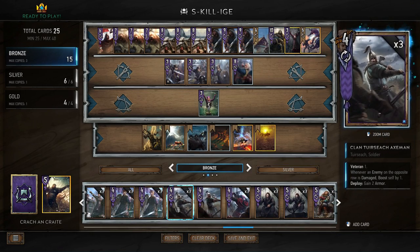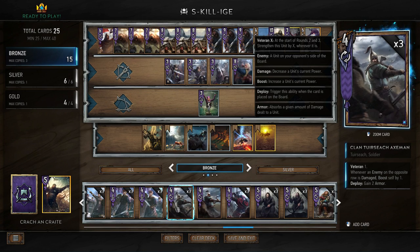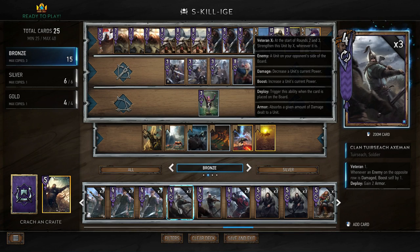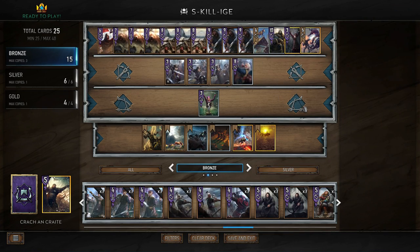You could also go Axemen if you want, but I feel like when you run Axemen, people spend too much of their time worrying about positioning, and they're quite easily countered. When you first play them, they're a low tempo play, whereas all of these other options have a bit more tempo. In the current meta, a little bit more tempo is better.